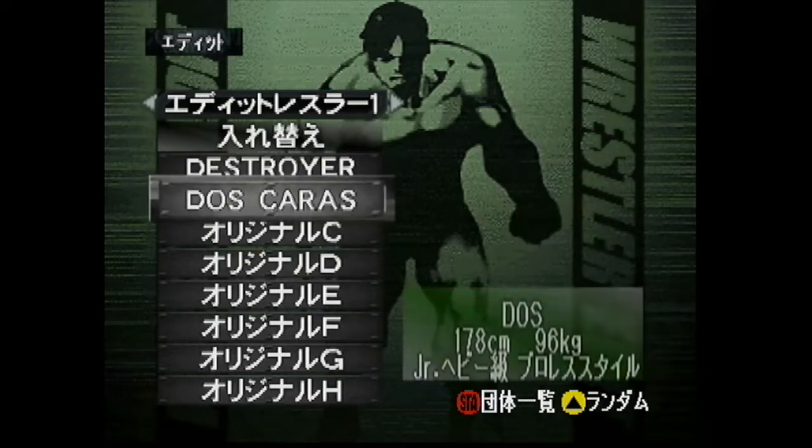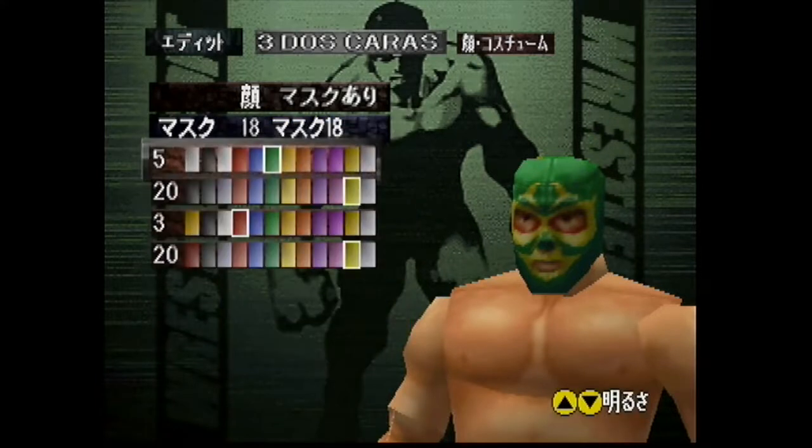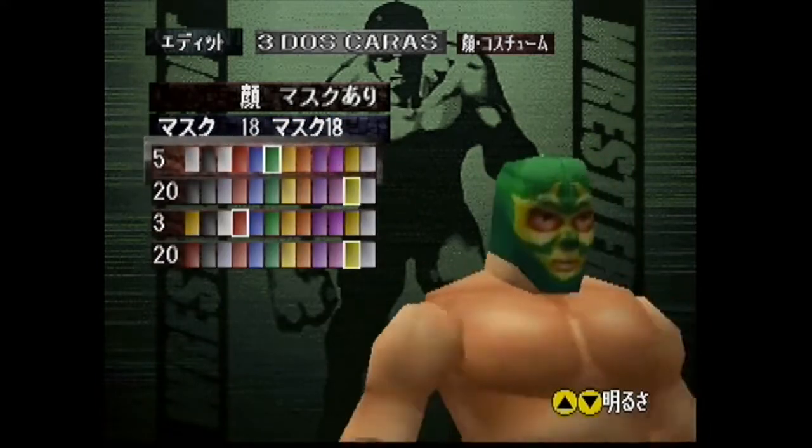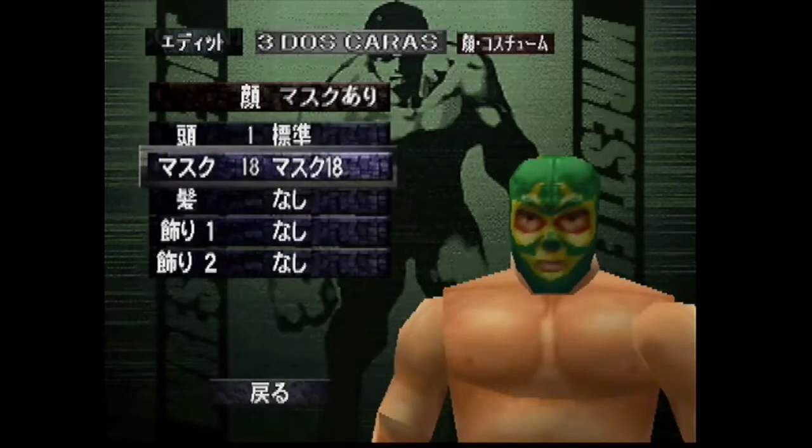I backed out here, but I can show you the inverse of the two outfits. This is his third outfit — his green, yellow, and red outfit. Colors: 5, 23, 20 — green, gold, red, gold.